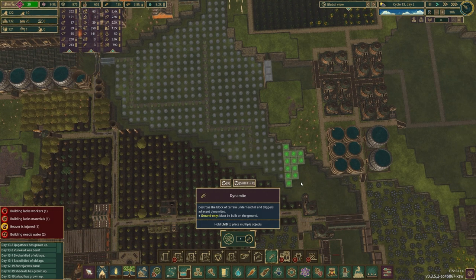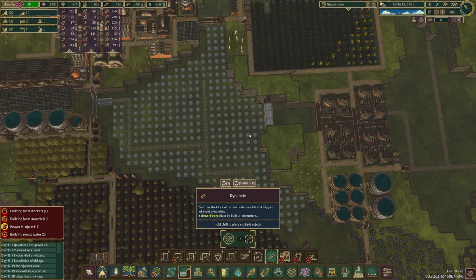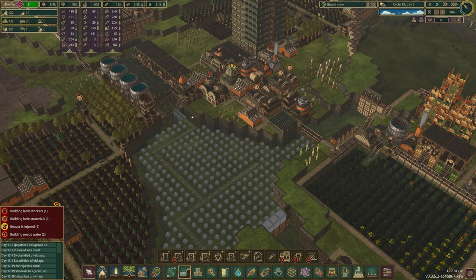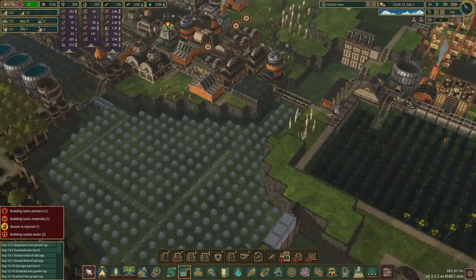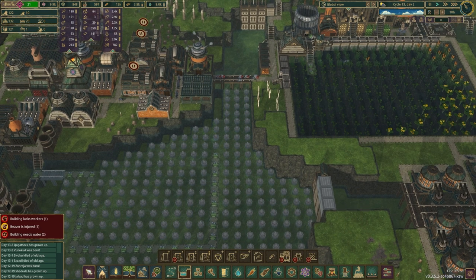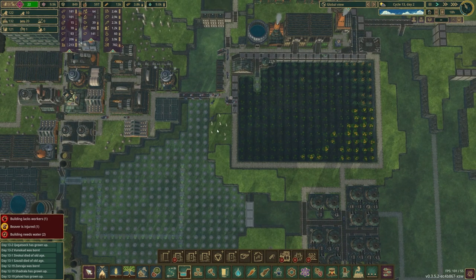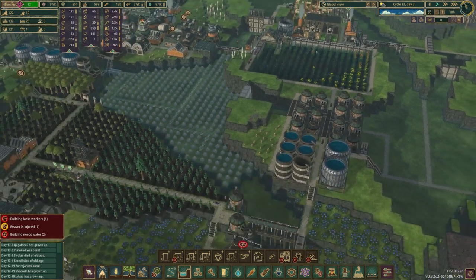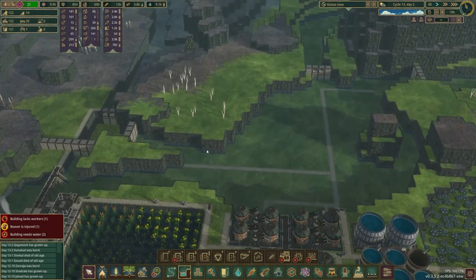A pretty good use of some of our time early in this episode would be to continue planting some dynamite here and making this whole thing a double-depth reservoir. We have 200 dynamite just chilling, so why not use them. They should be able to get to pretty much all of this - we've got a veritable army of beavers ready and willing to explode stuff. Look at them go! Oh, they're going down the stairs - I forgot there were stairs there.